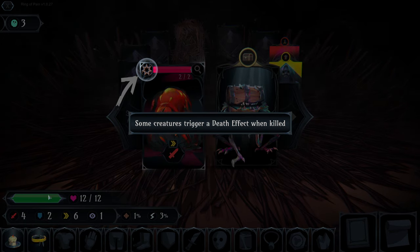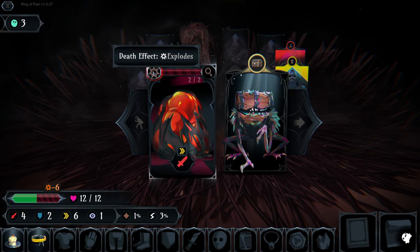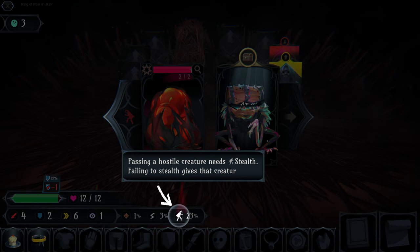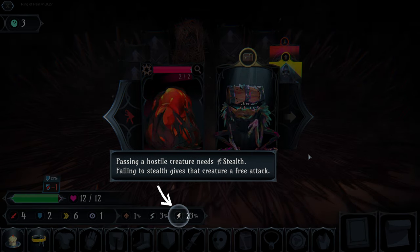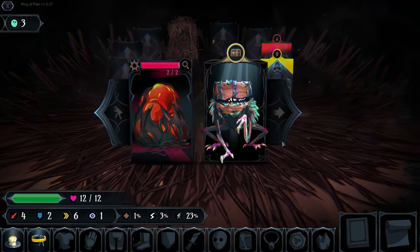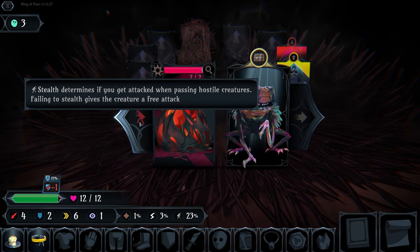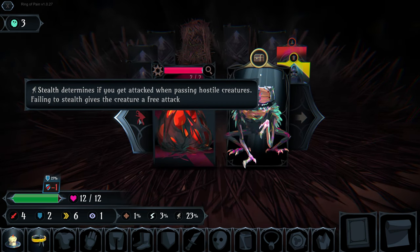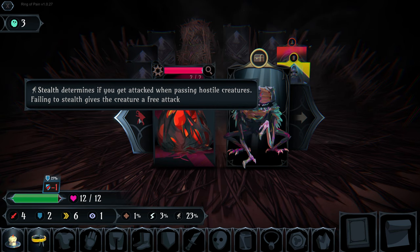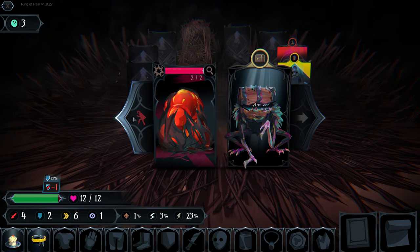Here is a new thing to learn: some creatures trigger a death effect when killed. Up here we have 'explode' - when we kill this opponent, he will explode damaging cards on either side. Passing a hostile creature requires stealth, which we earned from our clarity. We can stealth around this creature and have a chance of getting by without being noticed, but also a chance of alerting him.